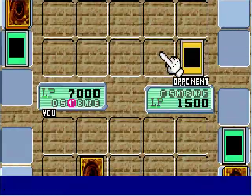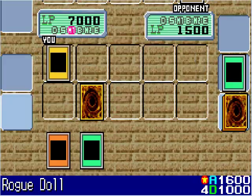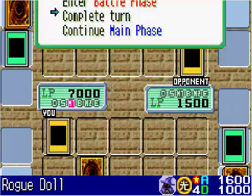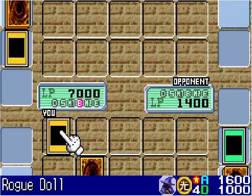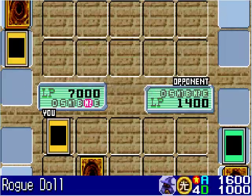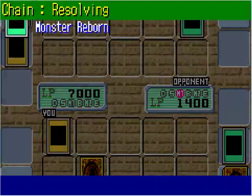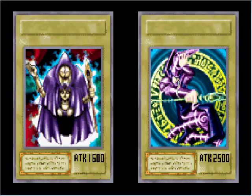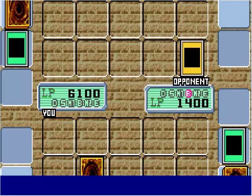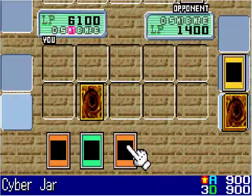The attack of Kamakiri is only 1500, so my Rogue Doll will be able to defeat that. Rogue Doll will attack Flying Kamakiri number 2 — it gets destroyed and it's Weevil's move. He activates Monster Reborn though, and he reborns my very own Dark Magician, using it against me and destroying my Rogue Doll. That's not good.